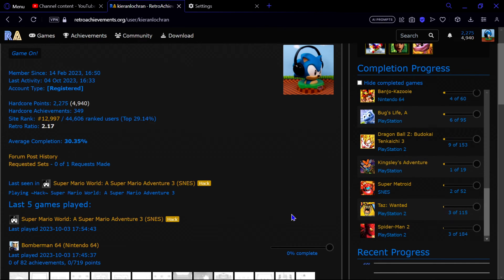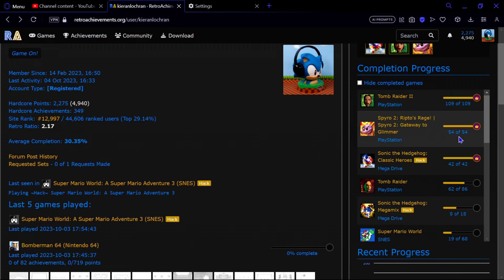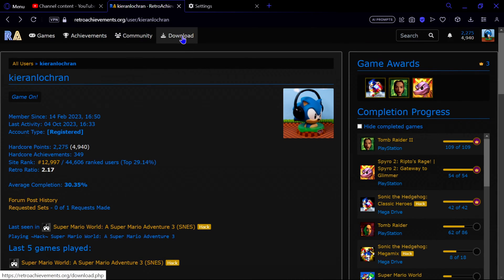There are two different types of achievements you can get. Regular achievements show a blue indicator — these allow you to use save states and similar features. The gold/yellow color means Hardcore Mode, which means you get all the achievements without using save states, cheat codes in-game, or cheats built into the emulator.